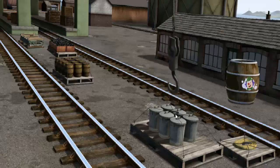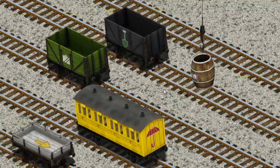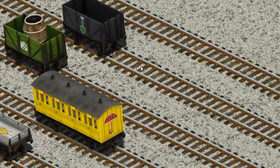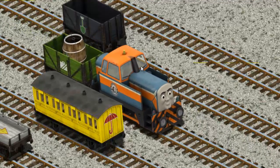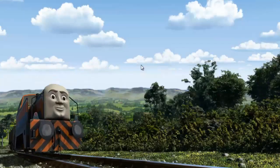Show Cranky where the barrel is. Help Cranky! That's it! Let's lift and load. Now the cargo must be loaded. Show Cranky where the green flatbed is. That's it! Den went through the countryside.